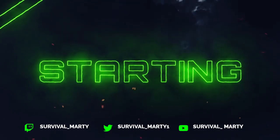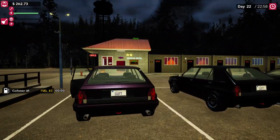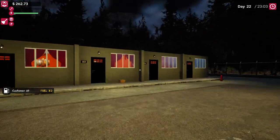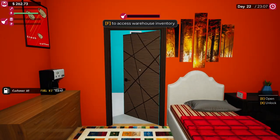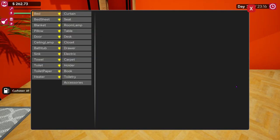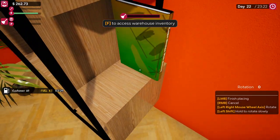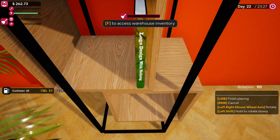Wow, episode 9 folks! Alright, let's get going. Last episode we opened room 5 and got it finished up and ready to go. We got the books - okay, why can I not move? Let's get the books on the stand.